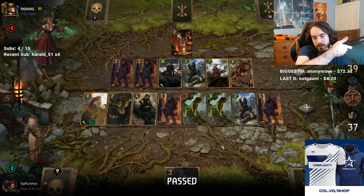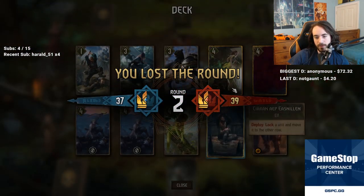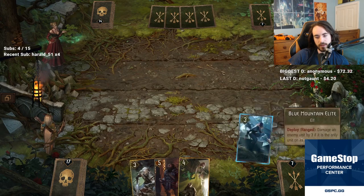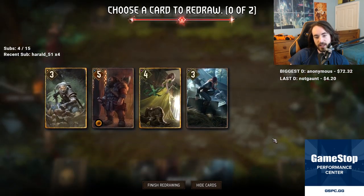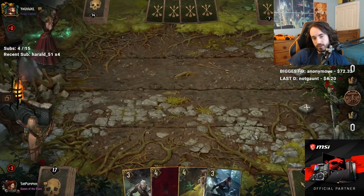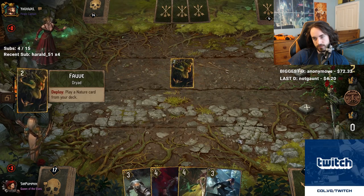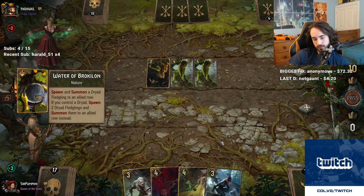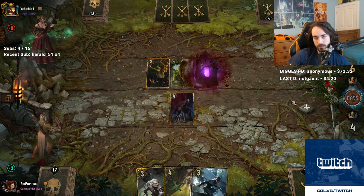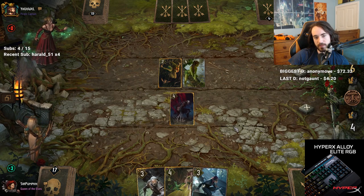I wonder why you ping the dwarf if he doesn't have Lacerate. We're looking for one of these two. That's fine, that's good. It's not bad - a six. Six is more than five. The five is bad because it plays into Muzzle and there's a good chance this stack plays Muzzle.